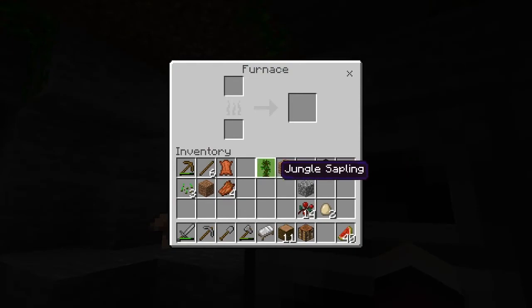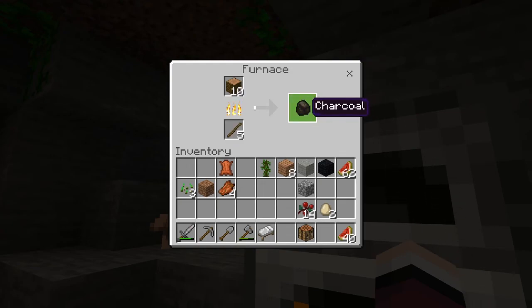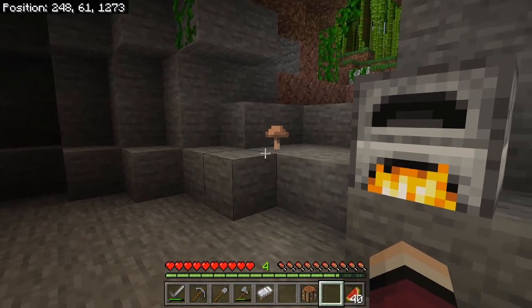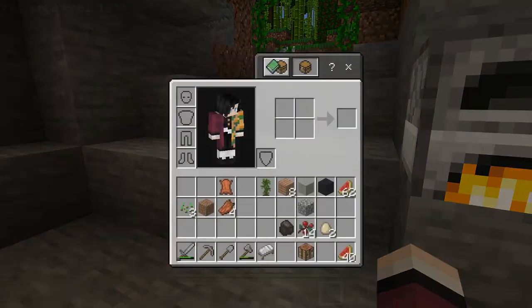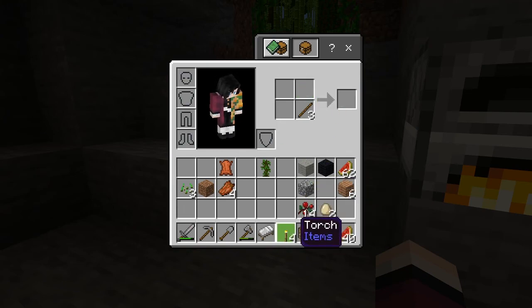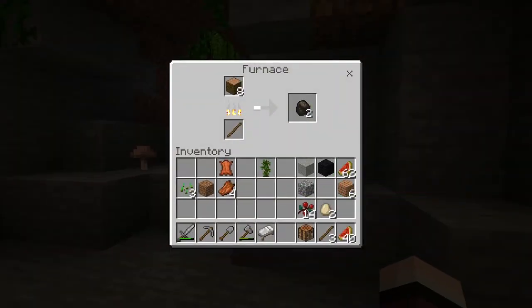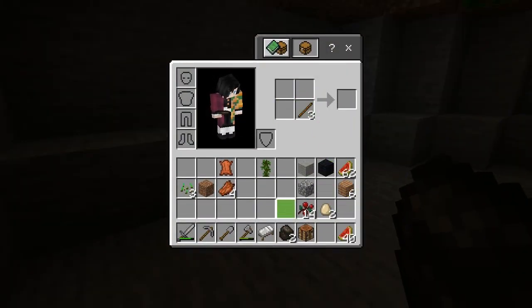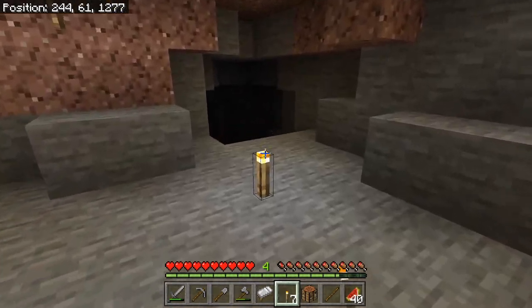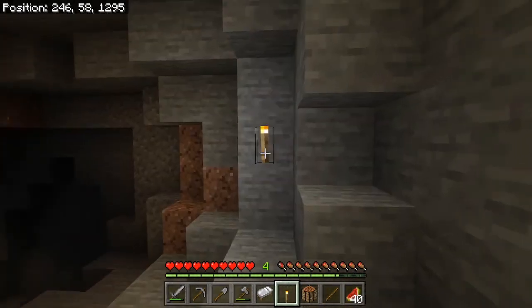So go into your crafting table and make a furnace in this orientation, then pick it up and place it down. Put some logs at the top and use an old wooden pickaxe as fuel — that's why it's good to save your stuff early on. After it's burned up you will get one charcoal, which works the same as regular coal. Put a stick right there and a piece of charcoal on top and you will get four torches. Place them around so no mobs spawn and ambush you.